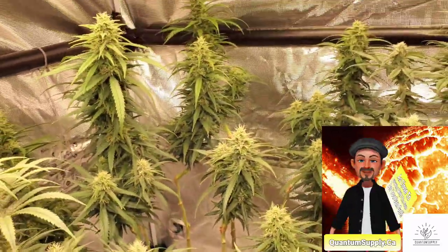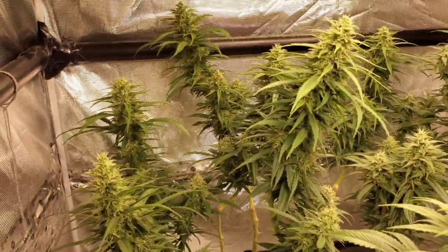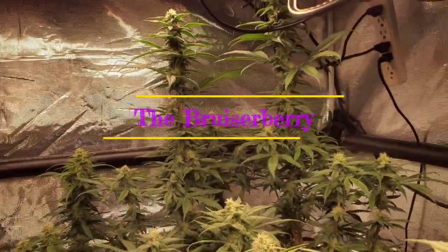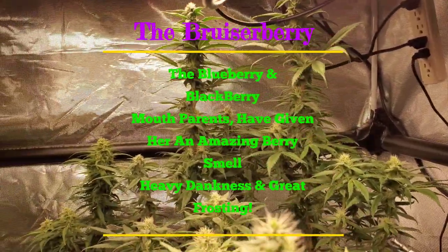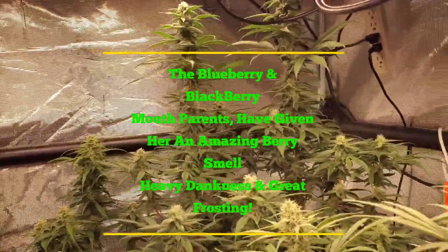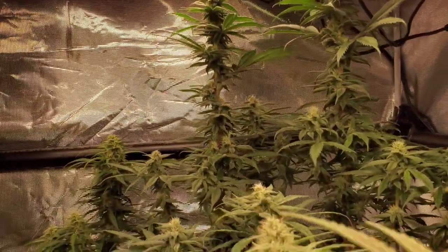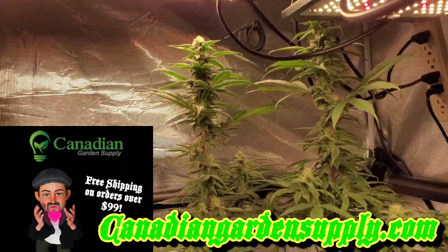Look at that - that's gorgeous. That Cali Orange is going to be a big, bulky girl, I think, you guys. I'm really impressed with how she is bulking up. And that old Berseberry back there - I think she might bulk up yet. She's starting to. I think she might fill in rather nicely. The Blueberry and the Blackberrymouth, which are her parents, were both a little bit slow to start. She started out sporadic like the Blackberrymouth did in the last run, but she's starting to fill in like the Blueberry did. Really curious to see what she's going to end up actually turning into. Going to be some pretty frosty smoke though, my friends.